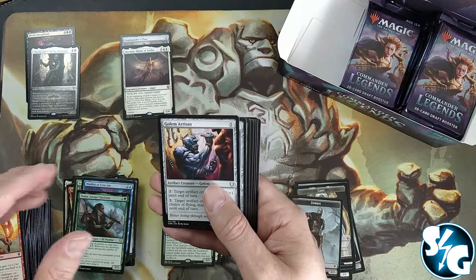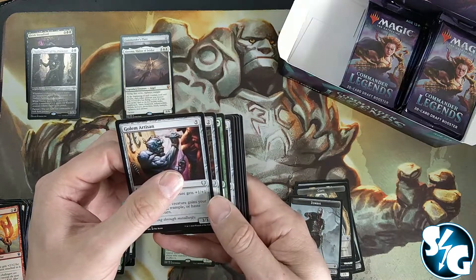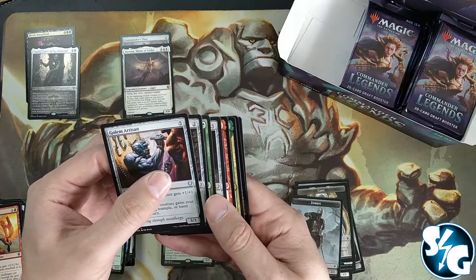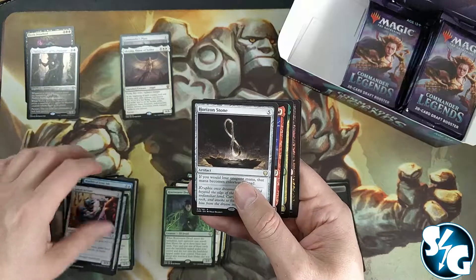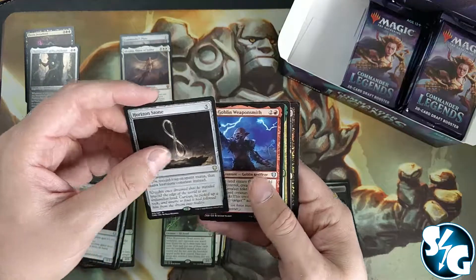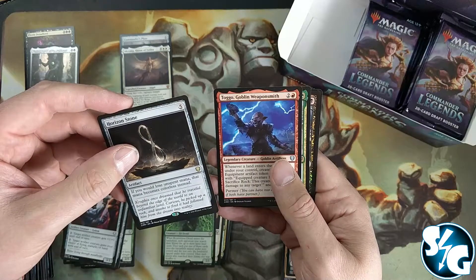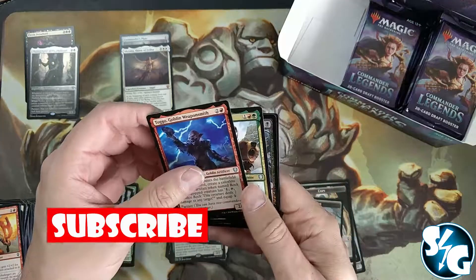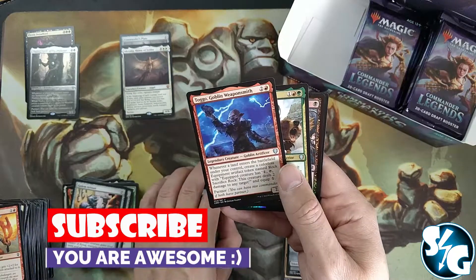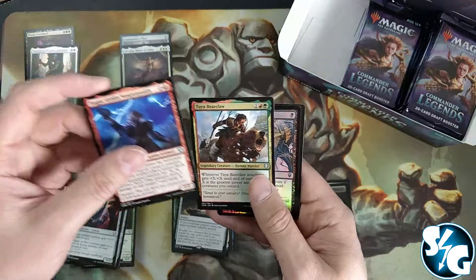There must be a mythic in here somewhere — there's a rare. Horizon Stone: if you would lose unspent mana, that mana becomes colorless instead. That's interesting — you could tap all your lands and not lose that mana.